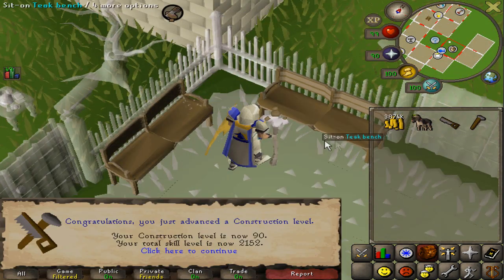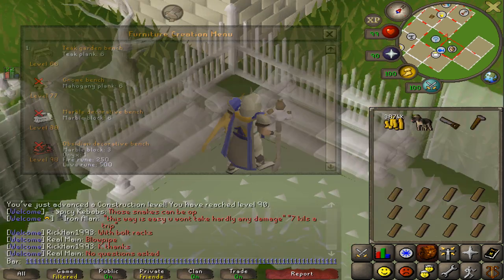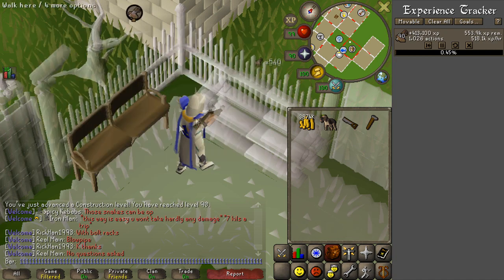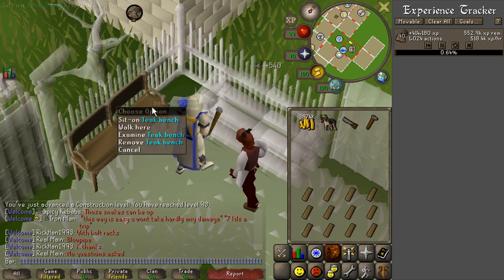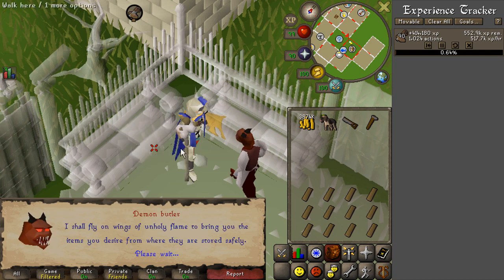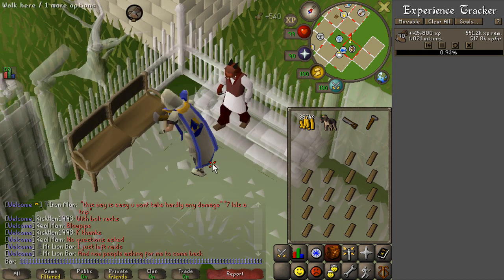Just hit 90 construction! I can make pretty much all the stuff I've made already without having to boost for it, so that's really nice. I'm getting around 520k construction experience an hour. It's crazy how much you can improve your experience rate through muscle memory doing construction. I've seen people do like 560k, which is pretty crazy.